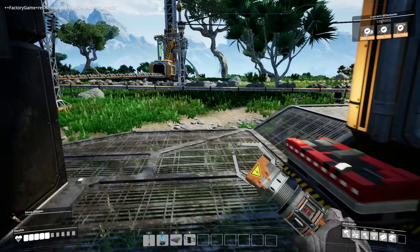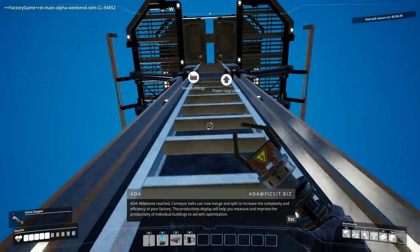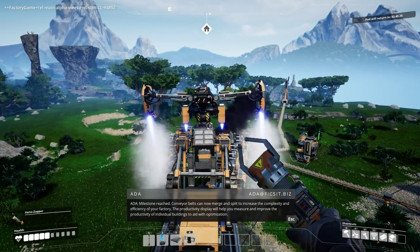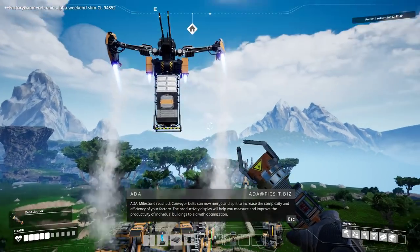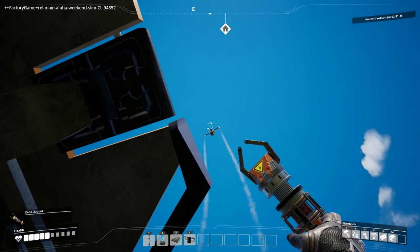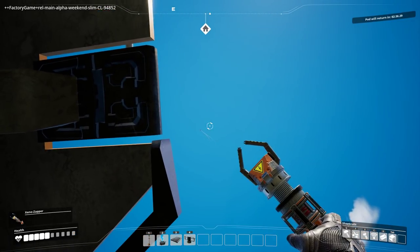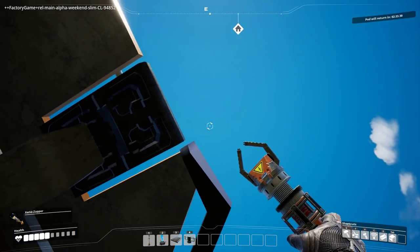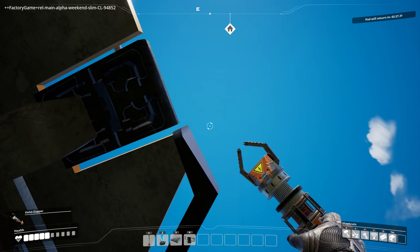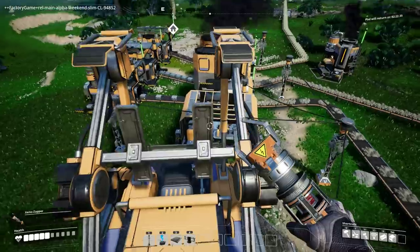Rods in, plates in — ka-poosh! Milestone reached! Conveyor belts can now merge and split to increase the complexity and efficiency of your factory. The productivity display will help you measure and improve the productivity of individual buildings to aid with optimization. Wow, you can still kind of see it — and it's gone. That's cool.